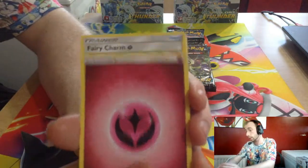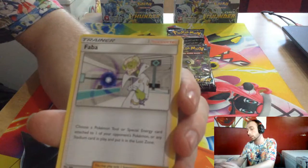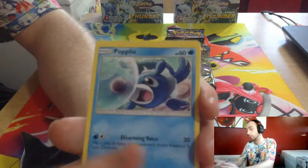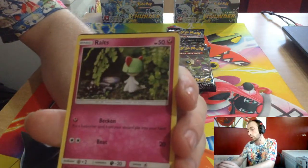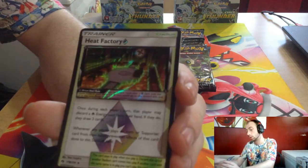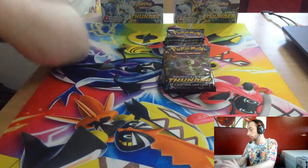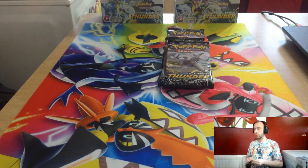Kick it out with the Fairy Energy — Fairy Charm, Silcoon, Faba, Wurmple, Popplio, Skiddo, Onix, Grout, Pikipek, Treecko prism star, and Grubbin. Need a few of them, don't I.